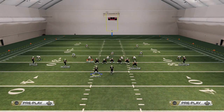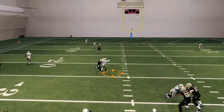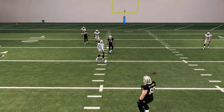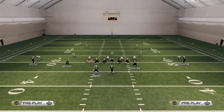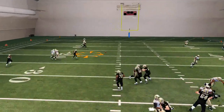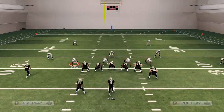The fourth read is the slot trail when it comes back across the grain. Sometimes you can fit it in against man coverage, sometimes you can't — but it's worth a look, just a quick glance to see if it's open. As you can see, that time we got a huge gain against man coverage.